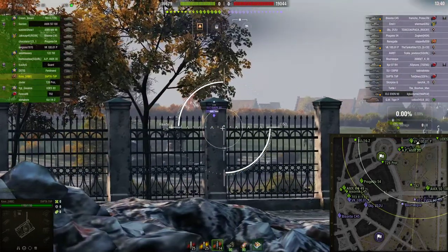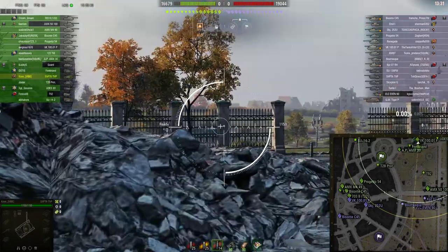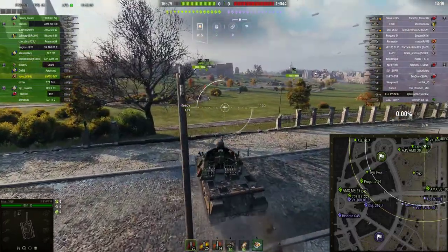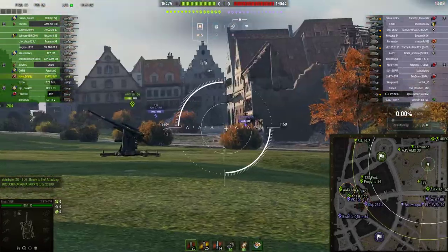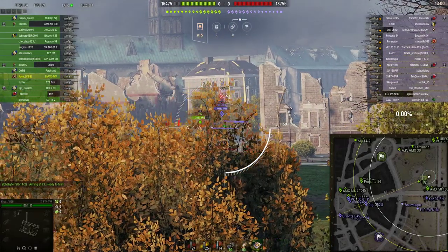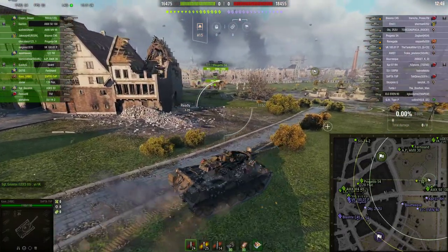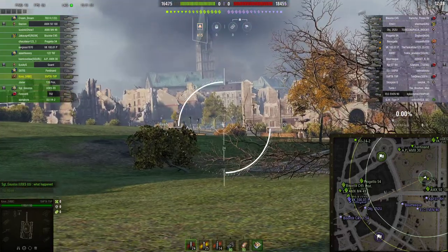I believe I just hit him for a lot of damage. What I want to do now is go ahead and reload to an AP shell and get a little more aggressive. They're showing a lot in the city and haven't shown much out this way. Trying not to get spotted by the ELC 90 — I'm trying to get into this little pocket. Only gonna get one shot. Traverse speed is not great, it's not terrible, but it's not great.